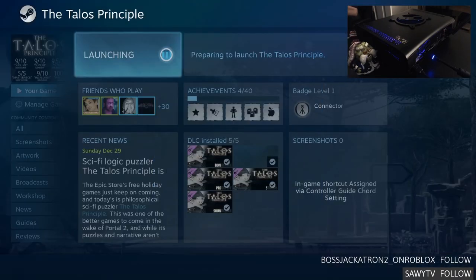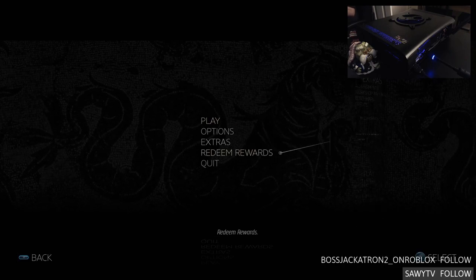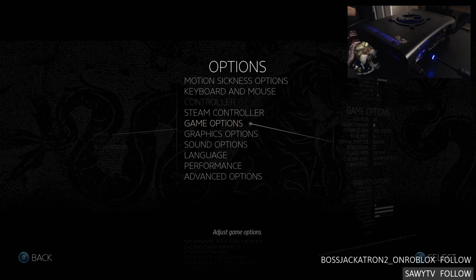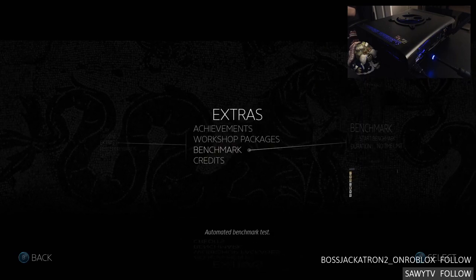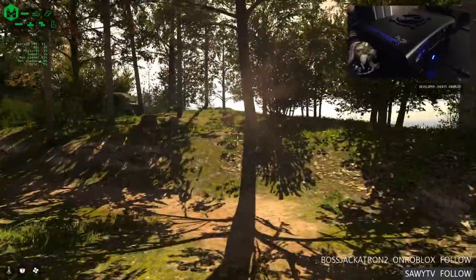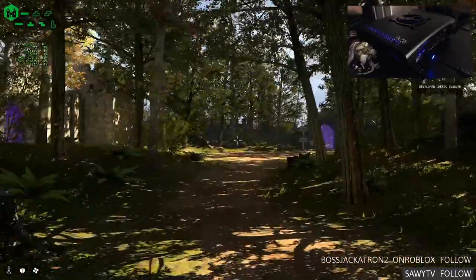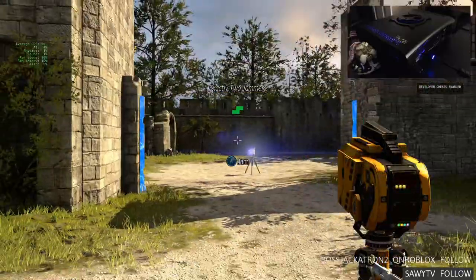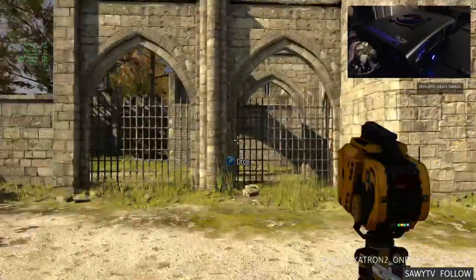Let's play the Talos Principle now — that's also a very good benchmark. The performance is all set to ultra, so we can fire up the benchmark. Games still very much care about single-threaded performance, so if you have fewer threads but a higher clock speed, games will perform better. Which is why, as good as Ryzen is, Intel processors like the 9900K are still kings when it comes to gaming performance — most people just overclocked it to 5 GHz.